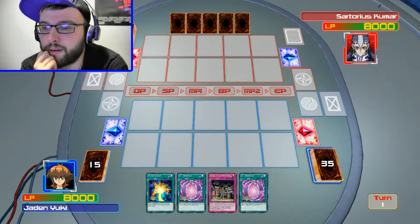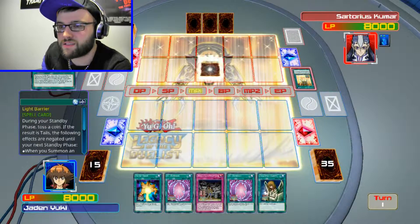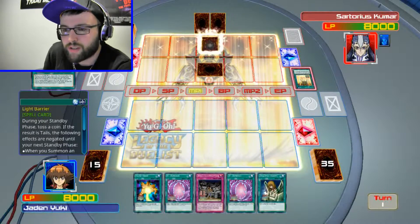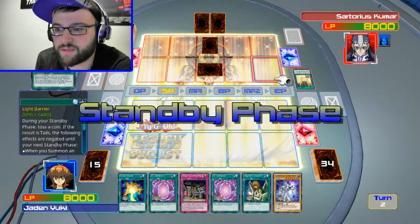Okay, what do we got? Oh wow, that's fantastic! Got all magic cards and poo. And Graceful Charity — I guess I gotta use Graceful Charity cause I got nothing else.